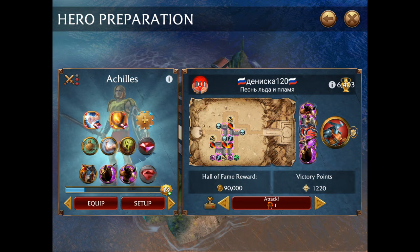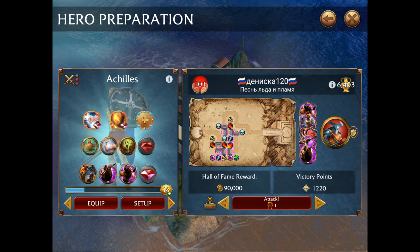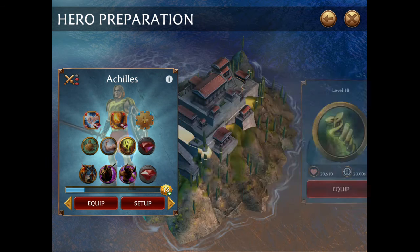One new change in terms of powers is that I no longer use healing. The main reason is that I find Pandora's Box is more useful. Pandora's Box is great for getting rid of enemy troops, especially if they have Medusas and Sirens with their buffs — they stack up and get really hard to deal with.